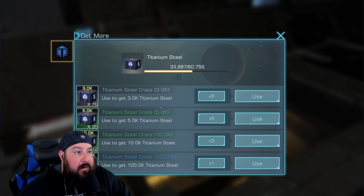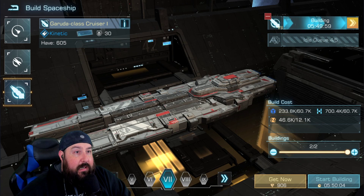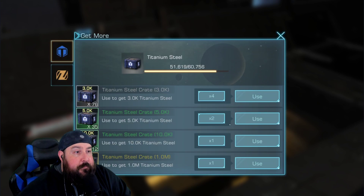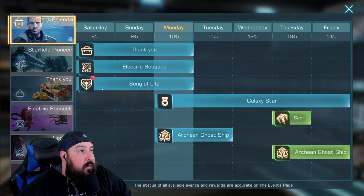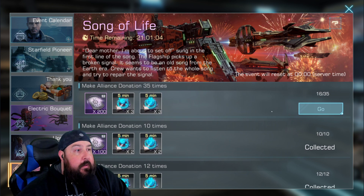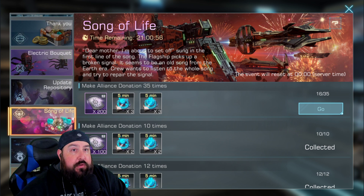Now we're low on titanium and nickel steel. I think I might need to finish one or two of these. Let me see where I'm at — get reward. Okay, now all I need is the other 35 times and we'll be in good shape. So let's jump over and do the bundles.